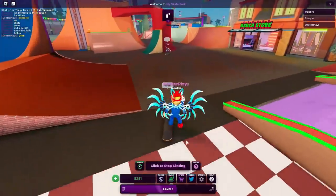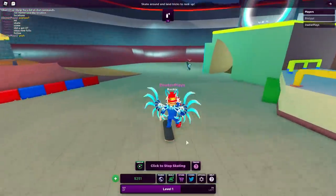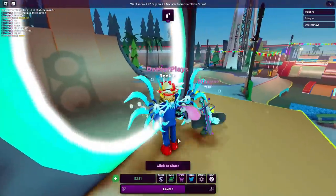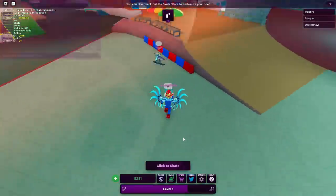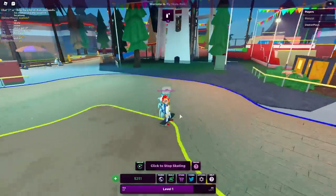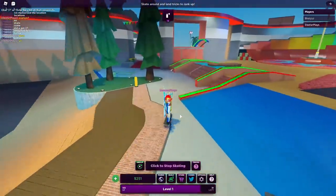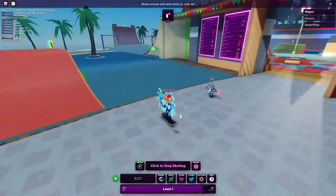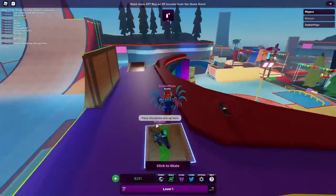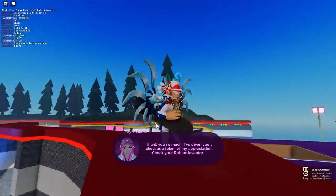Just two more parts — follow where I go in this video and collect those parts. Then here we go to the final part. When you pick that up, Faye is going to talk to you and you can see on the bottom right corner of the screen you've got yourself that badge.